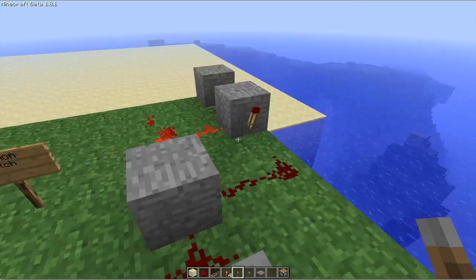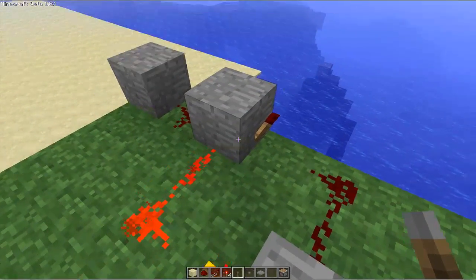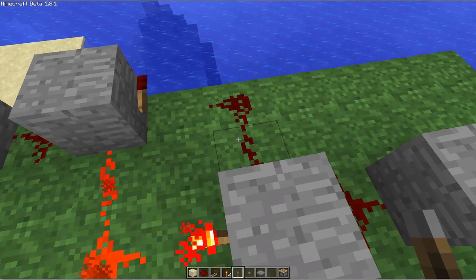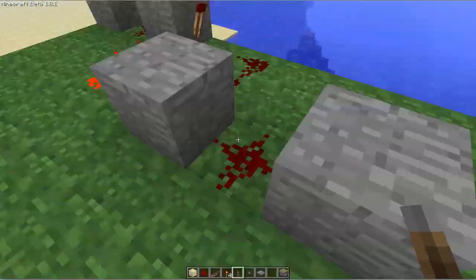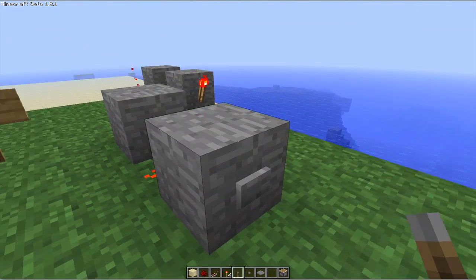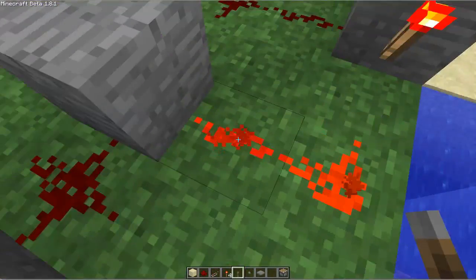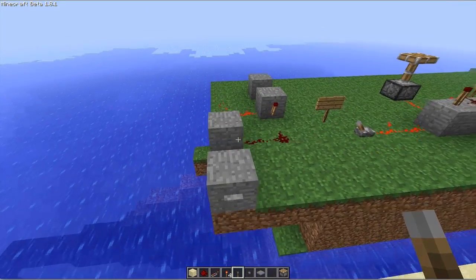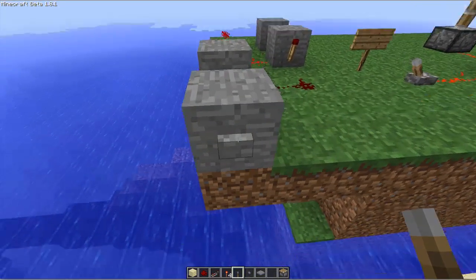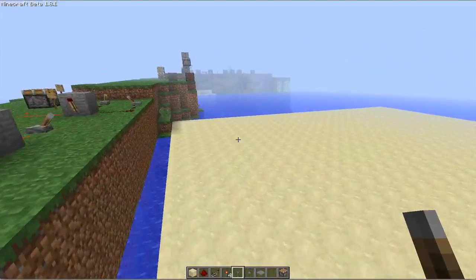This one is an RS NOR latch. It's basically torch, torch, redstone, redstone — it's a memory latch. When you push this button the signal switches from over here to here, and when you push this button the signal switches back.